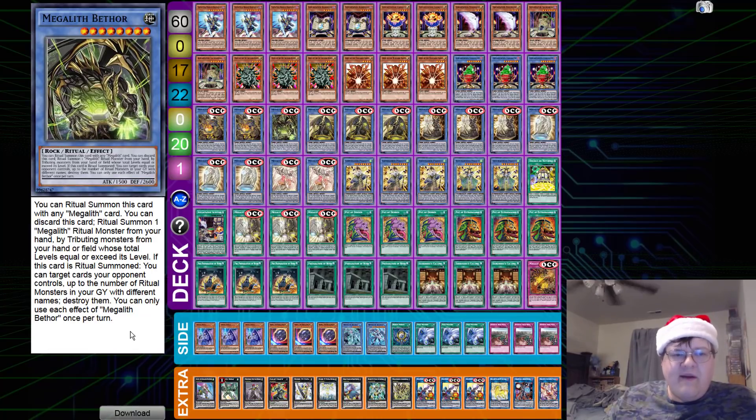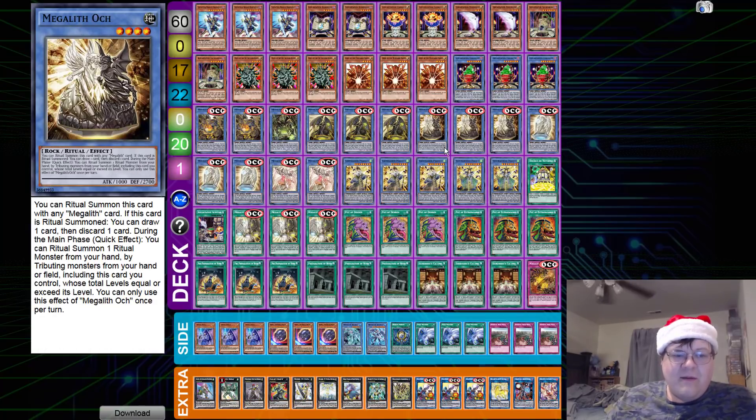We have one copy of Beth Thor. You can Ritual Summon this card with any Mega Lilith card, and you can discard this card to Ritual Summon one Mega Lilith monster from your hand by tributing monsters whose level exceeds its level. If this card is Ritual Summoned, you can target cards your opponent controls up to the number of Rituals in your graveyard with different names and destroy them. I'm saddened by this card — I wish it could also work on the field. Beth Thor doesn't really grant a lot of advantage, but you can Ritual Summon during your opponent's turn with some of these quite possibly.